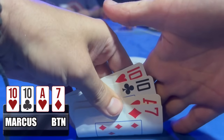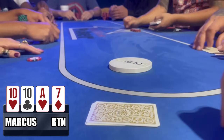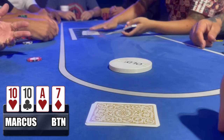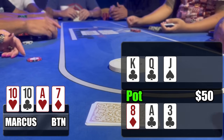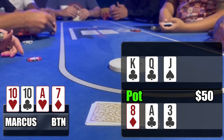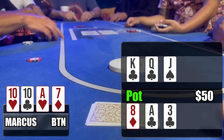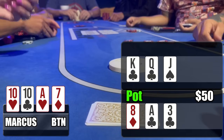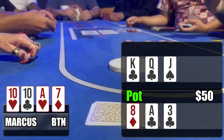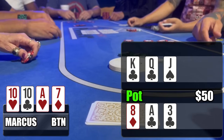Next hand is another double board PLO bomb pot. We look down and see ten-ten-ace-seven with the ace-ten of hearts — straight outs, flush outs, boat outs, plenty of things to hit. Flop comes out: king-queen-jack with two clubs up top, and eight-ace-three with two clubs down below. We have the nuts up top with a pair of aces down below. Four clubs are out there — I have one club, so flush drawers have fewer outs. Under-the-gun bets $20, several players call.